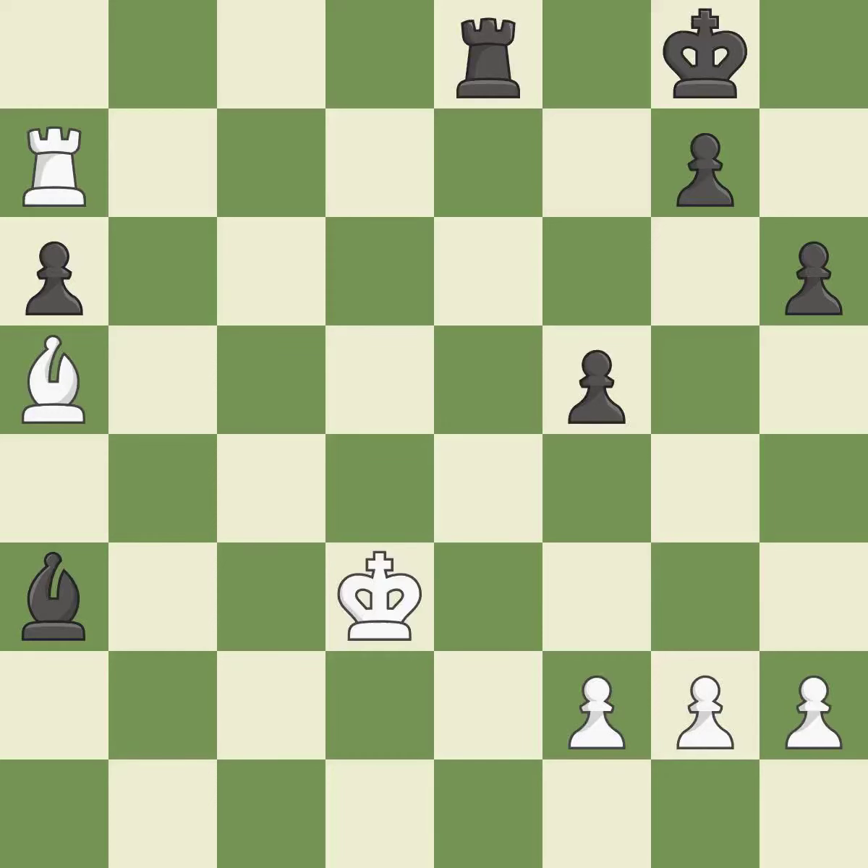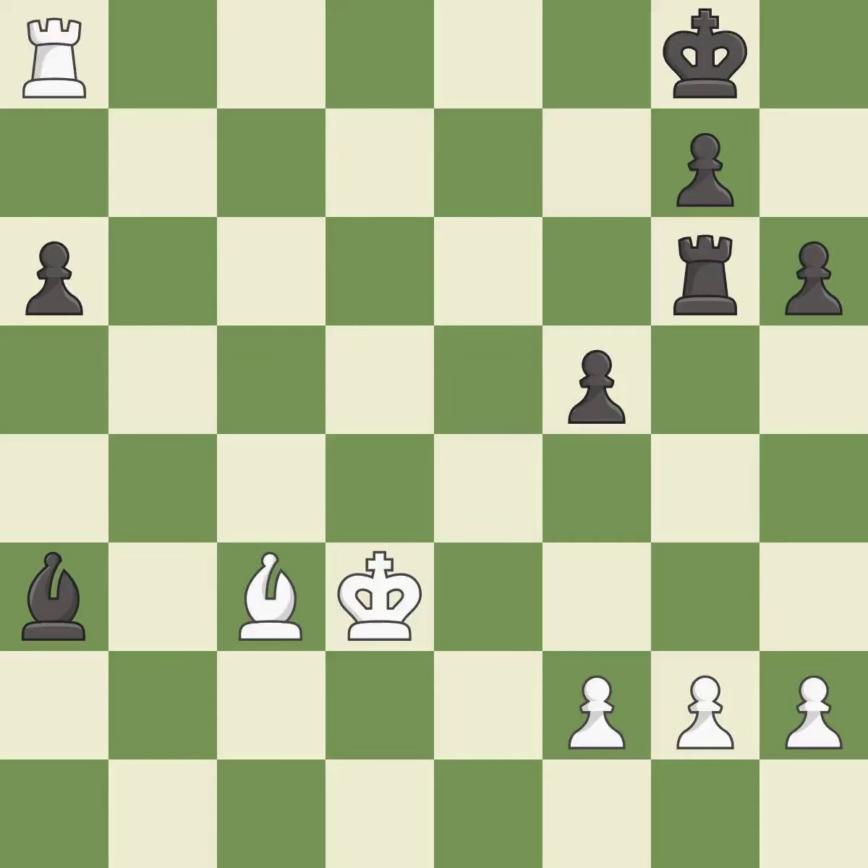It is best. Recaptures — it is best. This ignores an opportunity to threaten winning a rook — it is an inaccuracy. This moves the bishop to a better location, allowing it to control more squares — it is good. This protects an under-defended pawn that is under attack — it is good. A solid choice. It is excellent.